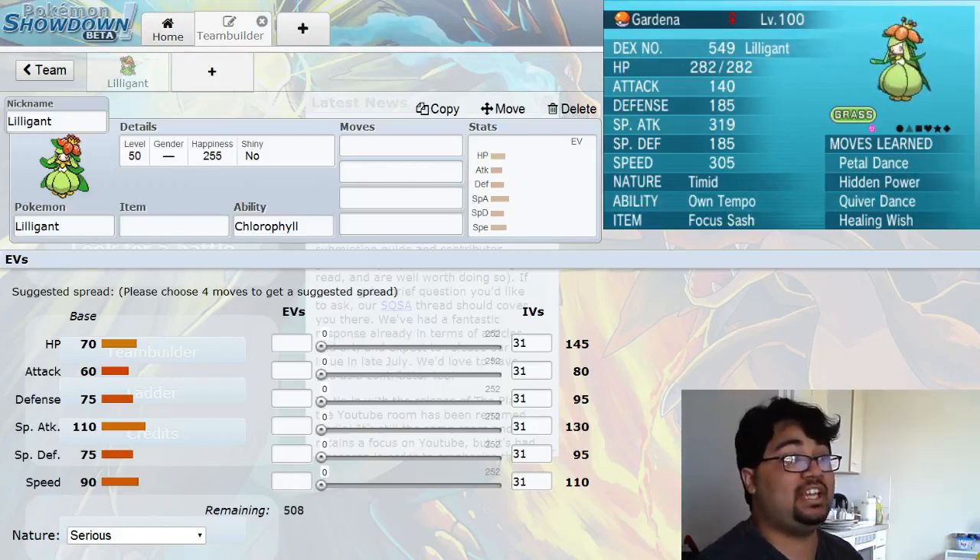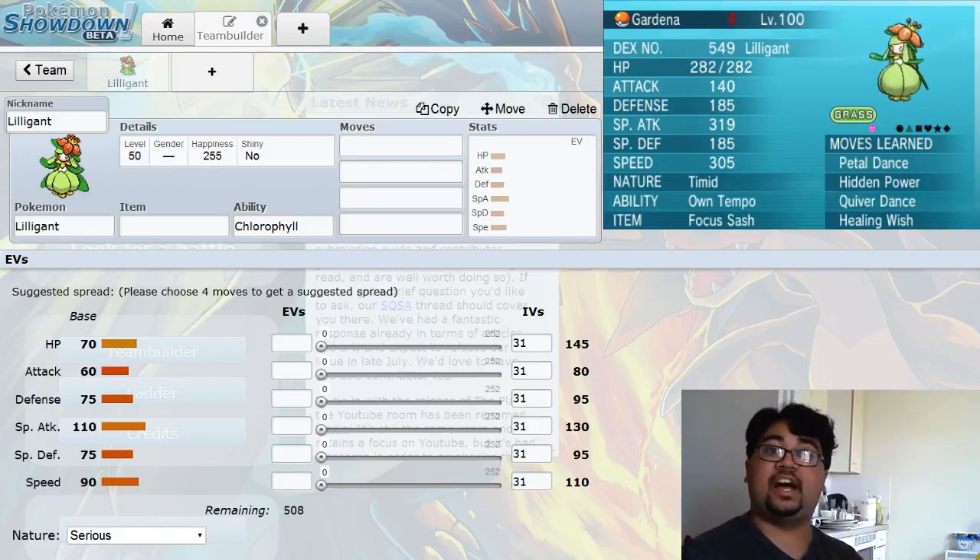We can get into the strategy and the build on this Lilligant. Now, this Lilligant is for singles. I do not have a doubles guide for Lilligant. In fact, I wouldn't even recommend it for doubles just because of how frail it is. It is a very frail Pokémon. Both those videos went up today anyway.